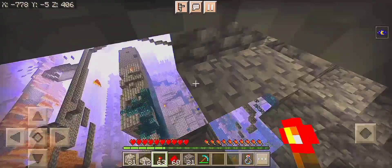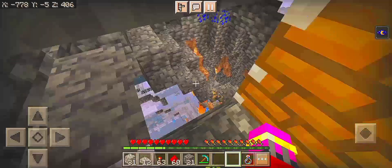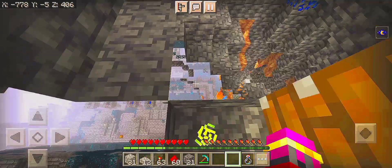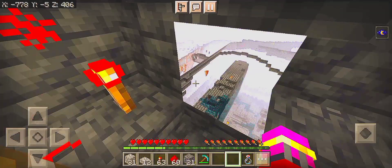And done — now you have the ability of X-ray without using cheats, mods, packs, or spectator mode. By this trick you can easily find structures, forts, and caves near you. As you can see, there is an ancient city structure right there.